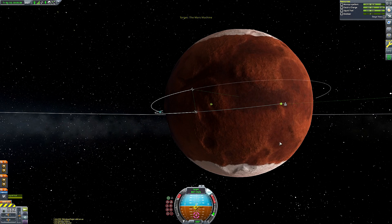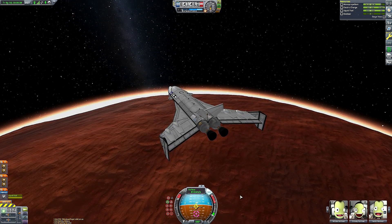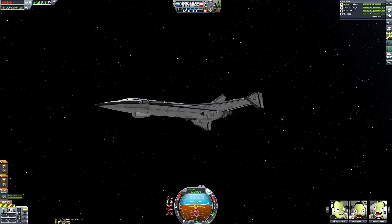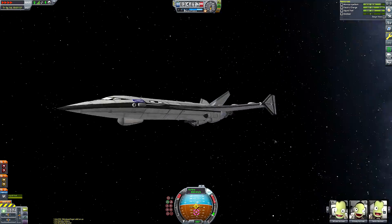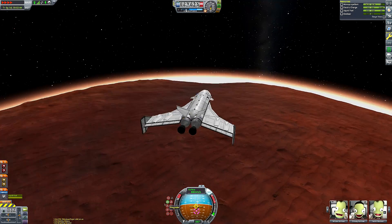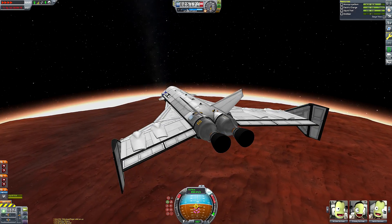My dilemma is: do I make that its own episode, or do I attach it to the beginning or end of another Destination Duna episode? But I feel like if I were to just randomly stick this at the beginning or end of a longer episode, it would be jarring and compromise the pace of the video. People would click on a video expecting to see a particular thing but then not get to see it right away - thus confusing them, angering them, enraging them, depressing them, arousing them. Any of those really.